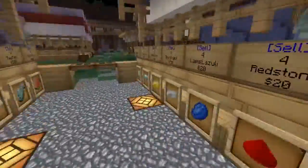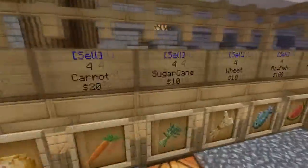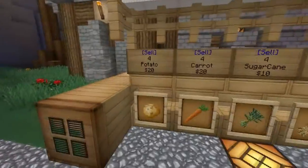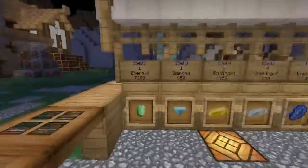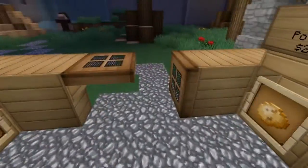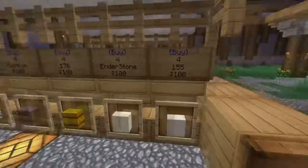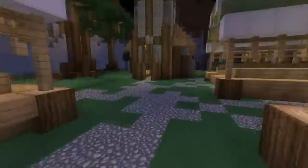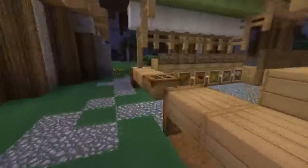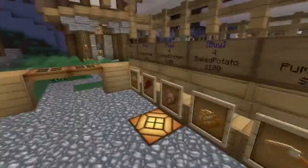Over here is the sell shop — the only things you can sell are ores and crops. It's okay, but if you don't have a farm you won't make that much money. You can always sell stuff to other players, or just mine up some ores and sell them here for a lot of money. Next up is the main shop, right here, where you can buy anything from blocks to weapons to armor to food.